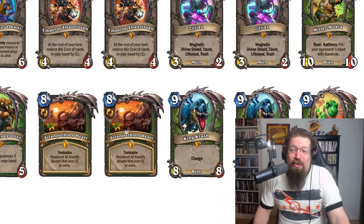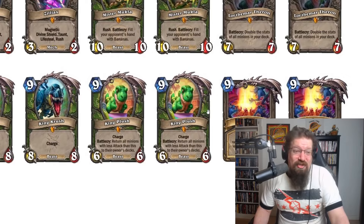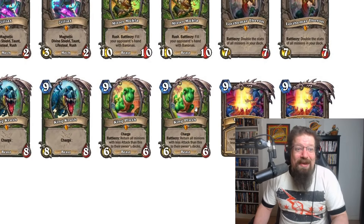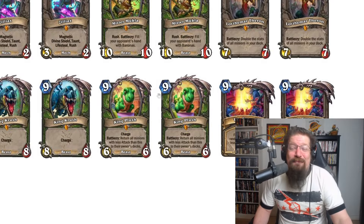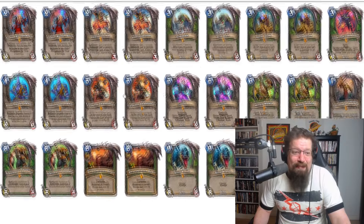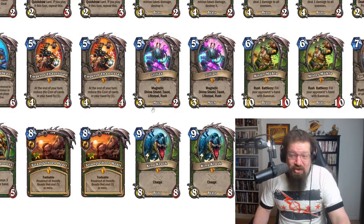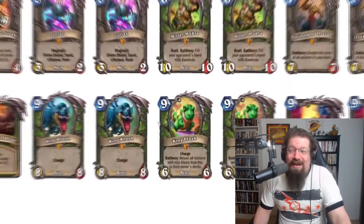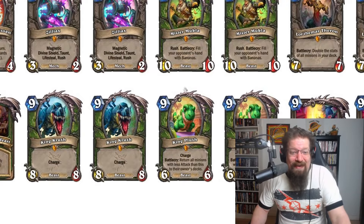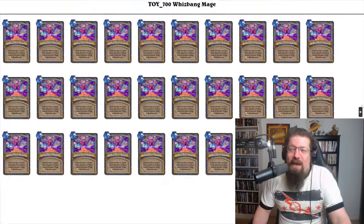Two Stranglethorn Hearts, two King Crushes, two King Plushes, and Sunwell. Lorthomar into King Plush is really good — getting that buffed up. It's going to struggle in the early game since you barely have any early game and can fall behind, but it breaks deck building rules in a cool way. You get a bunch of legendaries and can have King Crush and King Plush in the same standard deck technically. Pretty cool — has a shot to win, but it'll be a bit more of a struggle.